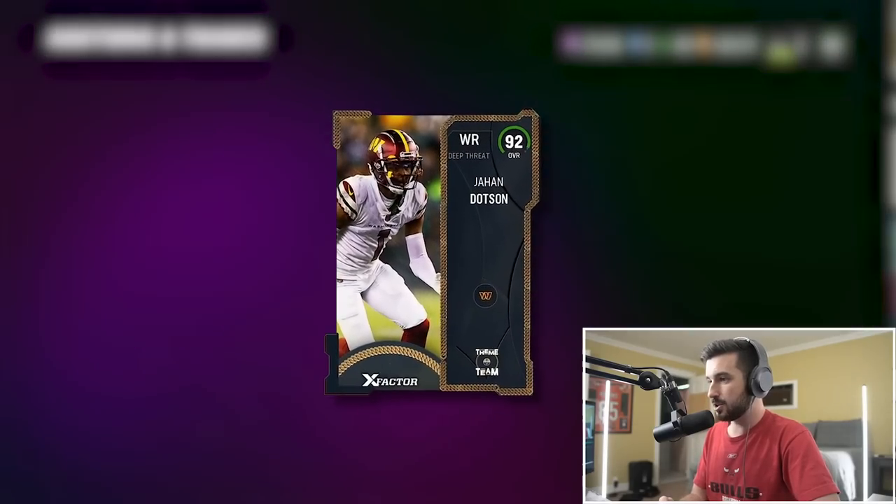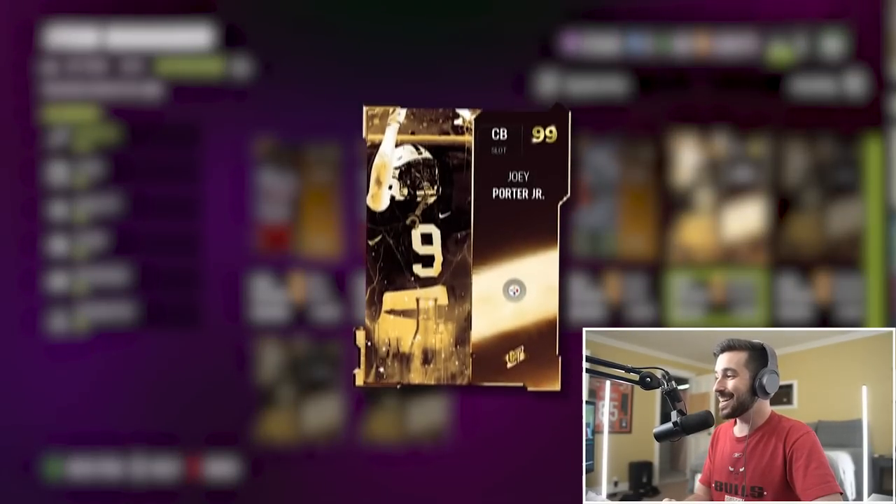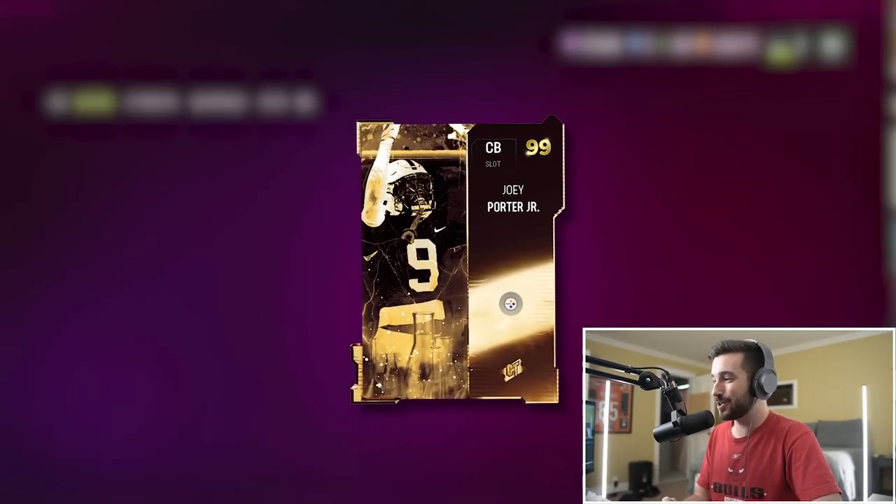Juwan Dotson's got a 92 overall, so we'll add him as wide receiver four. No way - 99 overall Joey Porter Jr.! Holy cow, I was not expecting that - Golden Ticket! He gets wide receiver three, Calloway moves to four, and our receiver core is absolutely stacked.